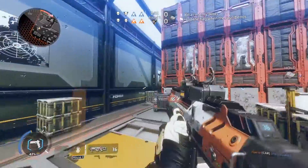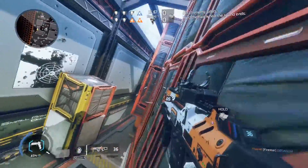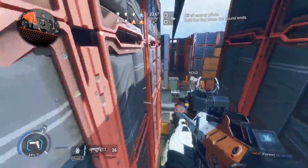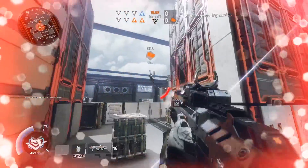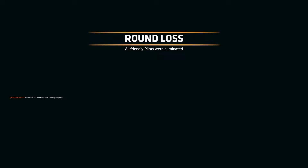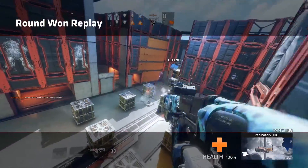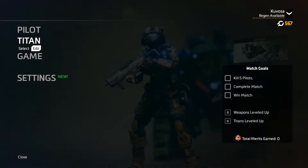One of the strategies is to wait until the last ten seconds or so before grabbing the thing. It's not capture the flag style where you bring it somewhere - you just have to be holding it. So he grabs it right here and I stupidly start going after him, not realizing there's a guy right behind me. If the time expires and nobody's holding the flag, I believe it's a draw.